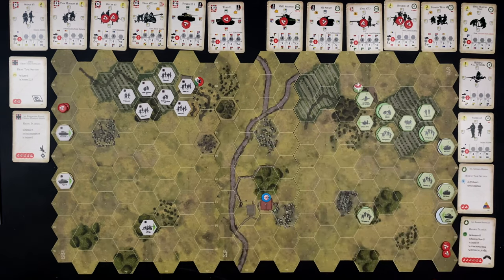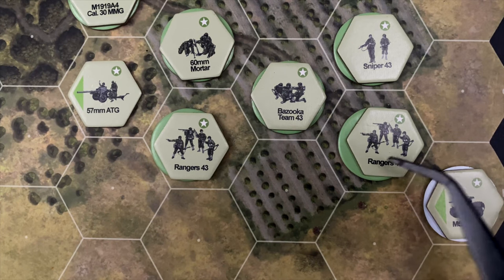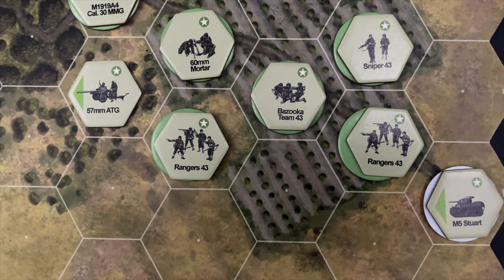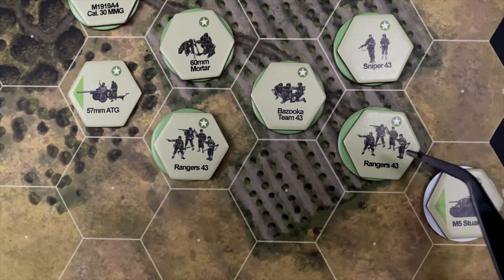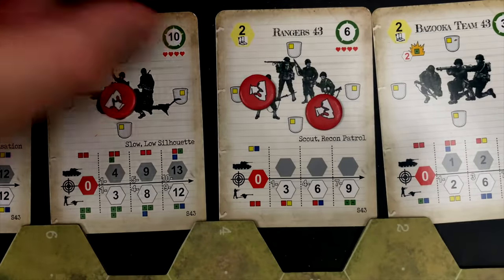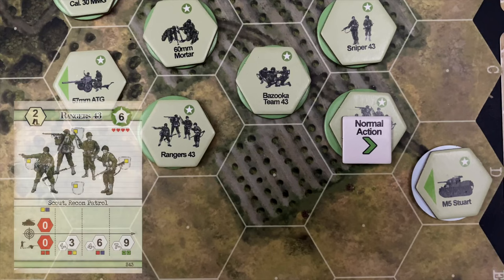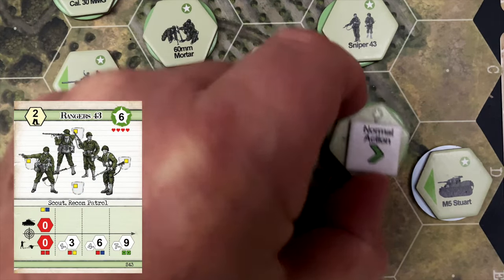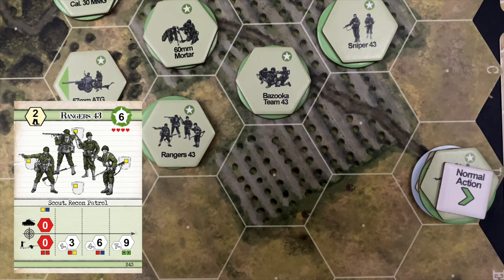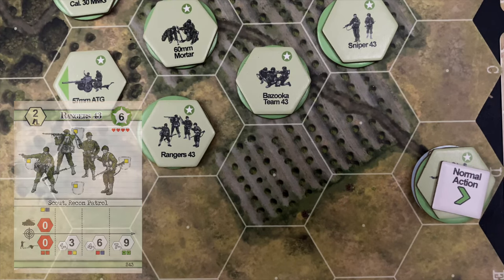We get into our activation phase, starting with the U.S. since they have initiative. First goal is to get Rangers onto the M5 Stuarts and push toward the farmstead. We activate the Ranger here, flip over one of the two Ranger command tokens — leaving U.S. with seven remaining — and use a normal action to move the Ranger on top of the Stuart. The Stuart underneath has not yet moved, so it can still act. That finishes the squad's turn and they're loaded up on the tank, ready to go.